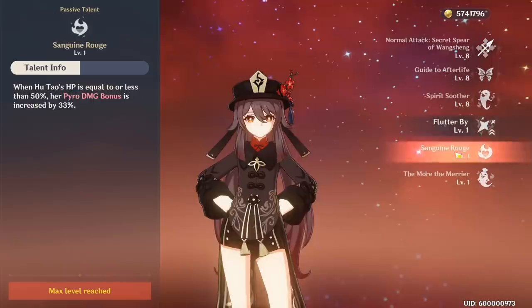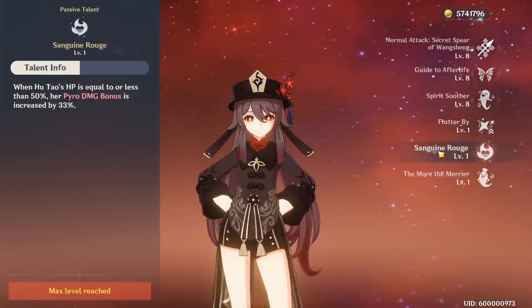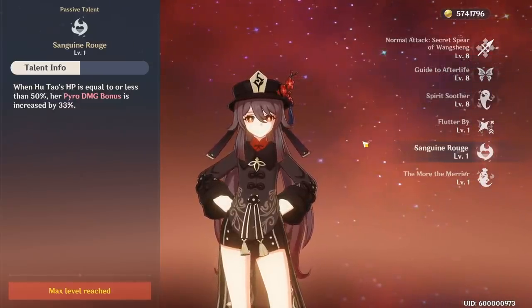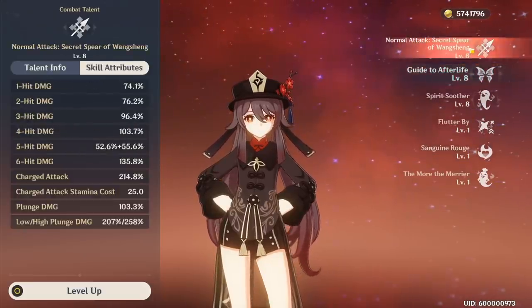Hu Tao's second passive is extremely complementary to her kit, as it gives her 33% more pyro damage whenever she falls below half HP. So all of these things combined mean she wants to be played below half HP to get the most damage out of her kit. When leveling Hu Tao's talents, prioritize her normal attacks and elemental skill together, with her burst being last.